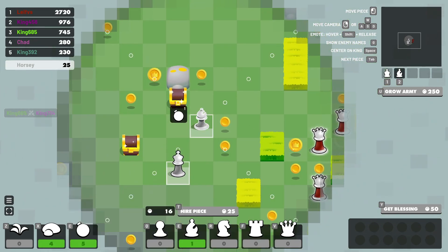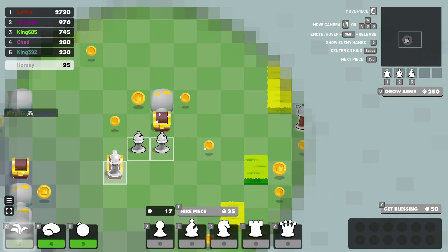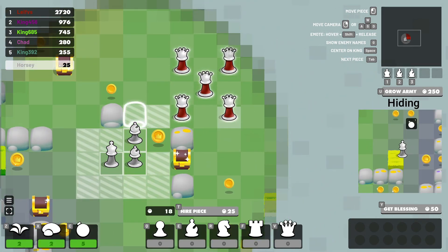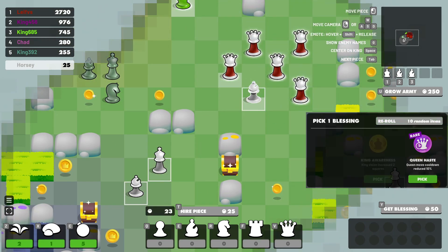Eventually you will run into the strongest players. They can still be defeated, but it's best to keep your king hidden from danger because you lose when it's captured. Pieces can hide in bushes. Blessings increase moving speed and vision.